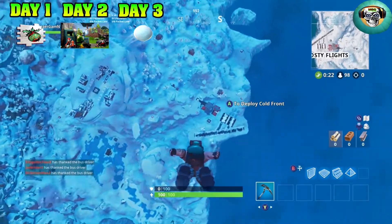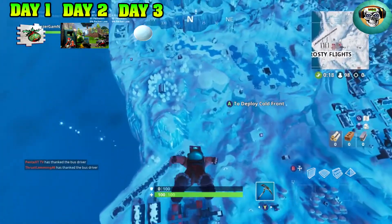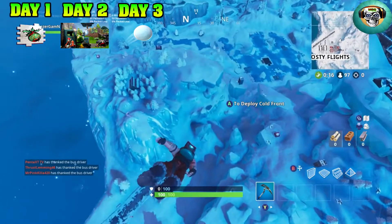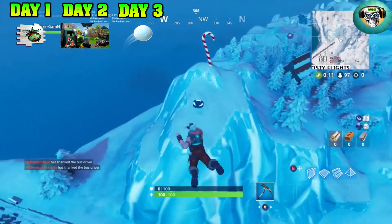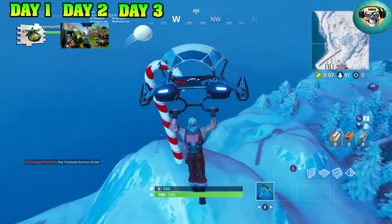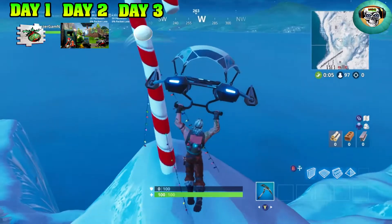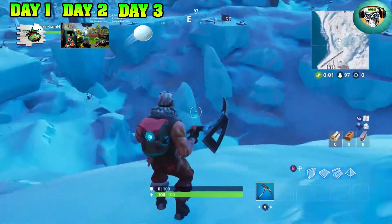The first one we'll go to is right here by Frosty Flights. You can see the big two hangers right there — there's two planes on the inside, three planes on the outside, and it has the solar panels behind them. I'm going to land right here and you'll see it's one of two. You don't have to land here; you can be in a plane and fly by, you just have to get real close and it will count.